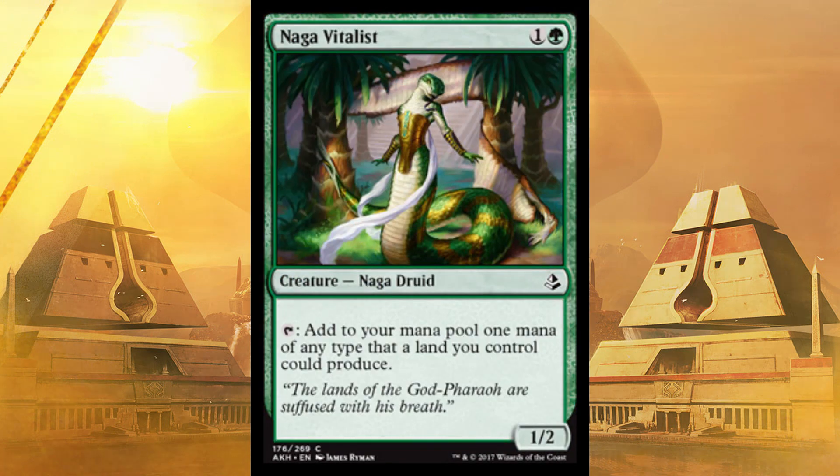Naga Vitalist is the next one. It's a 1/2 for two, and you can tap it to add to your mana pool one mana of any type that a land you control could produce. In other words, it's Reflecting Pool in creature form. Throw this in if it's multicolor. It's really good fixing.